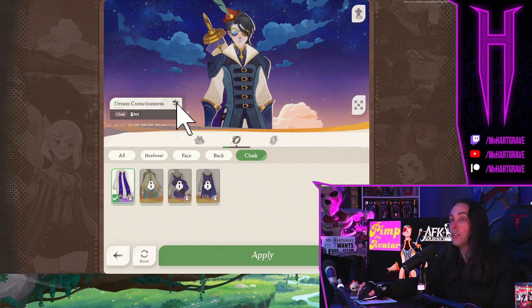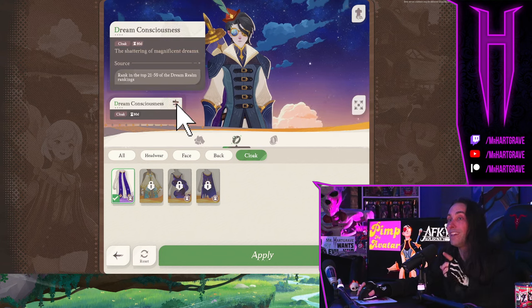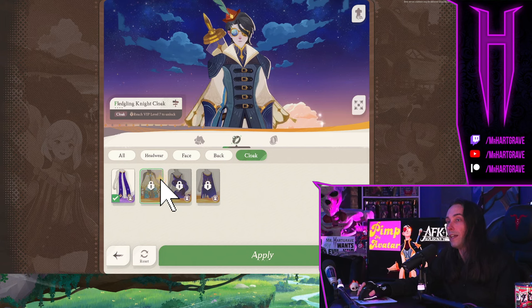Now the cloaks — you actually earn those. The Dream Consciousness cloak I'm wearing right now, you get by being in the top 21 to 50 in Dream Realm. If you need help beating those dream bosses, I have videos on different character compositions that will help you beat them — check those out.